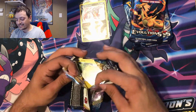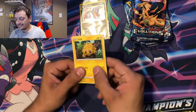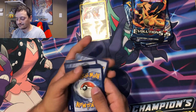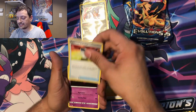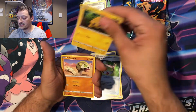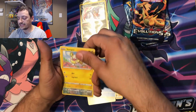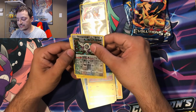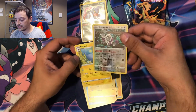And our last Sword and Shield pack. These haven't been as good as the Marnie boxes and it looks like we haven't got a pull in this one either. Lightning energy, Pokémon Center, Haunter, Vitality Band, Joltik, Silicobra, Blipbug, Goldeen, Yamper, Oranguru, reverse holographic — at least it's a rare — and a Lanturn, non-holographic. Not too bad, but nothing too great out of those Sword and Shield base set packs.